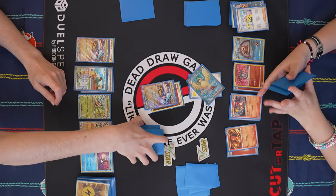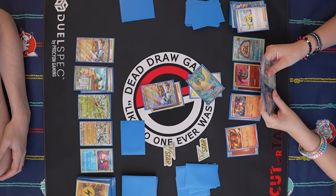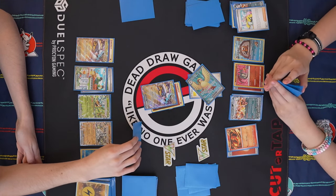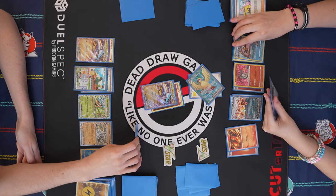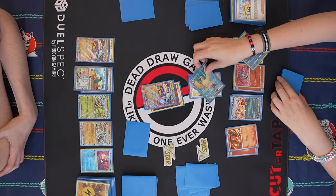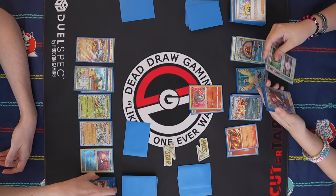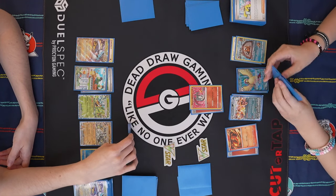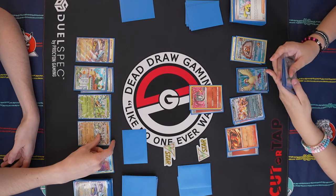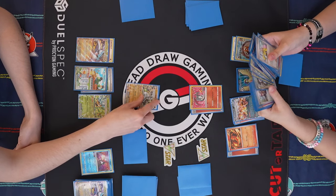I'll go ahead and play the Iono. I definitely wish this Enhanced Hammer was Temple of Sinnoh in this matchup, because it's a card I can play out of my hand instead of one that does nothing. It's safe to evolve the Charizard here. I will choose not to use Infernal Rain because I like the cards that are still in my deck. Let's Beaver for two. I also don't have any Fire Energies left. Retreat, and then I'll use Combustion Blast for the knockout.